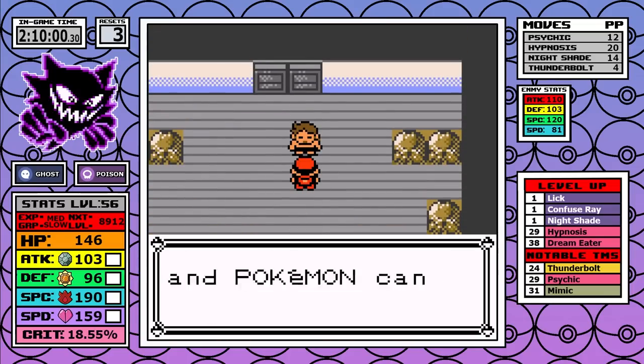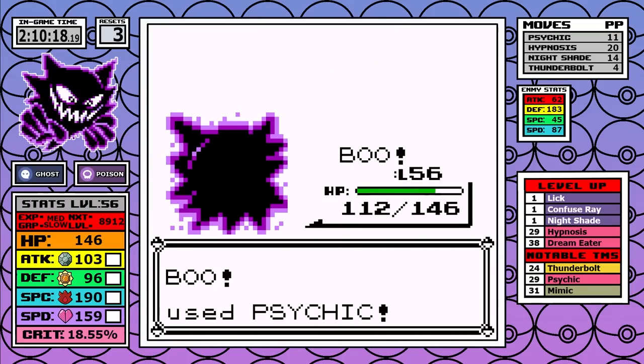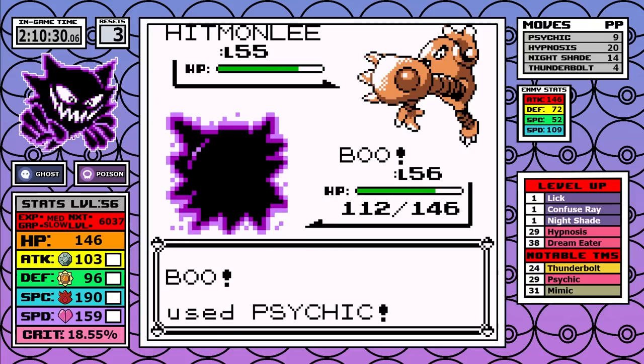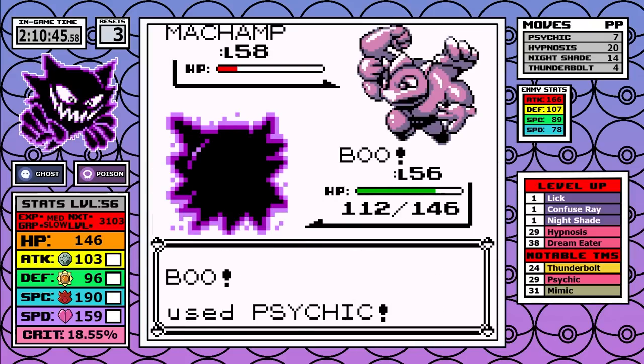Bruno — if you're feeling creative you could use Mimic on Harden or something, but why would you bother when Psychic just obliterates everything? Let's move on.